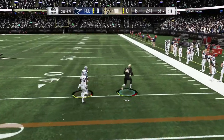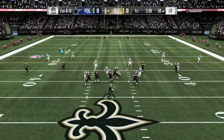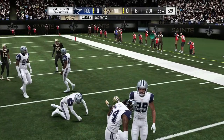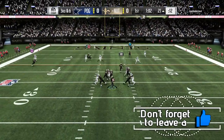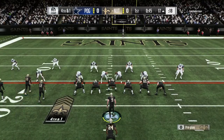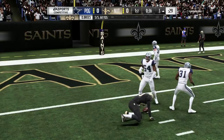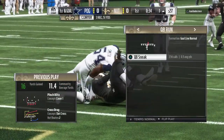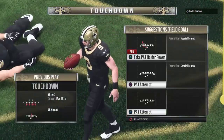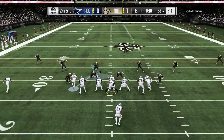On second and four, the play action gets my opponent to bite — Chris Carter goes for 33 yards. Then Drew Brees finds Tyreek Hill, breaking tackles to pick up a first down down to the 25. After a short Marshawn Lynch run falls short, it's fourth and one in the green zone. Chris Carter reaches for the touchdown — 12 points — but we follow it up with a QB sneak by Drew Brees and are up 7 to nothing.